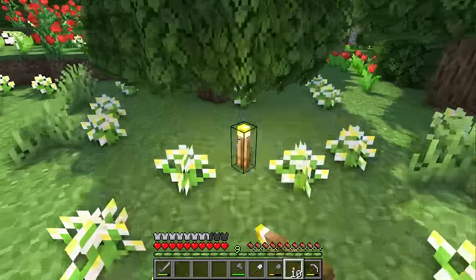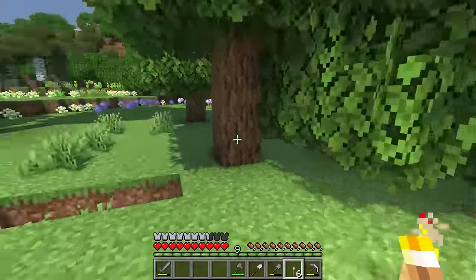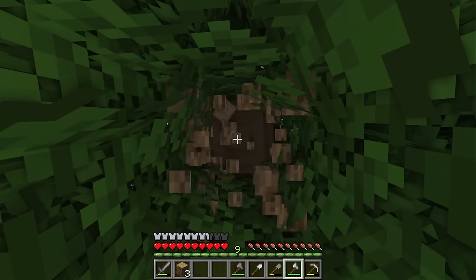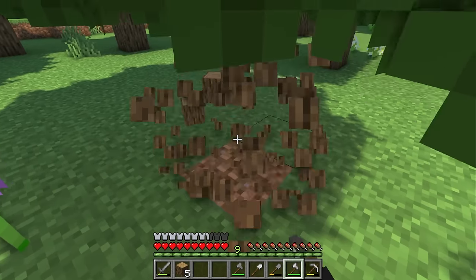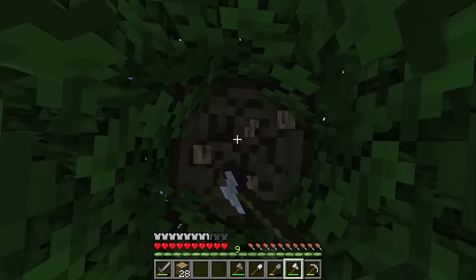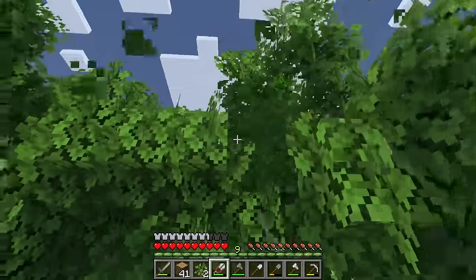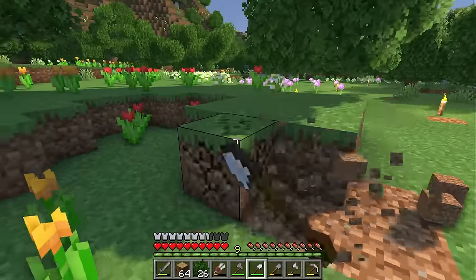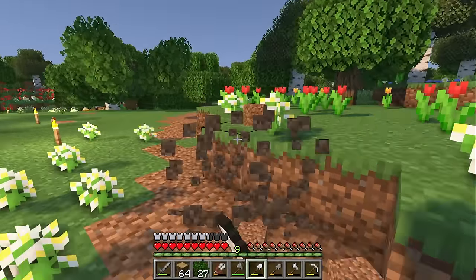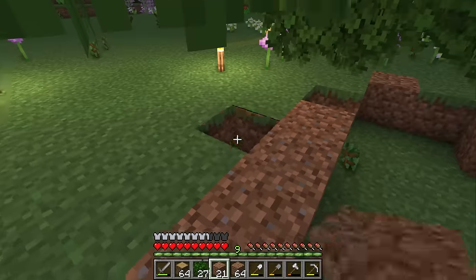Alright, now that we have everything moved over, let's start torching up this area a little bit, just in case we work late into the night and mobs start spawning. And let's start clearing out this area so we have a nice open space to build our house. And I love incorporating leaves into my build, so we might as well start shearing all of these as well. And let's trim back this grass a little bit to give ourselves more space for this build.